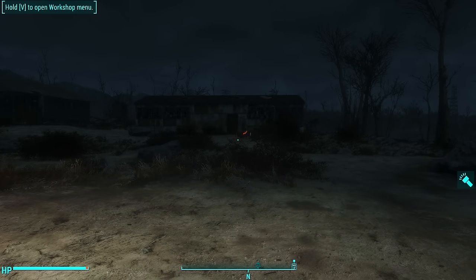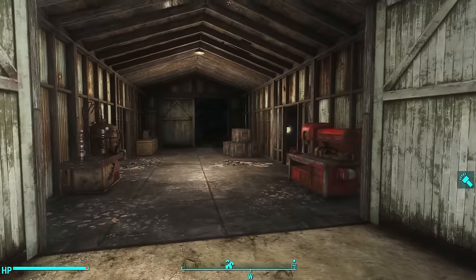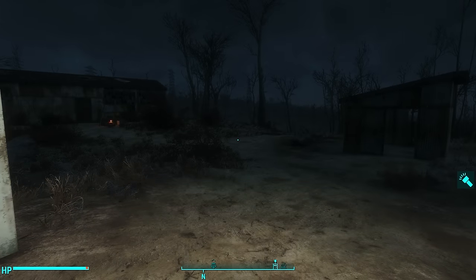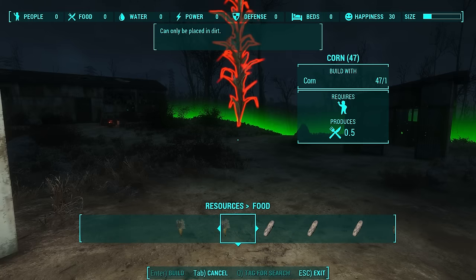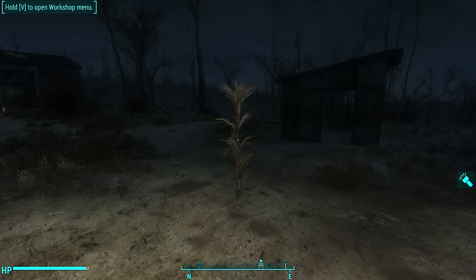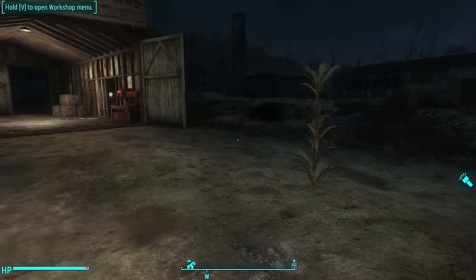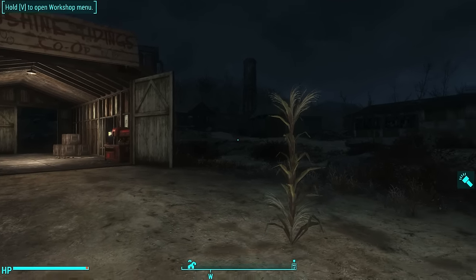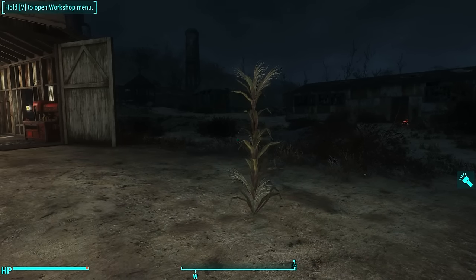Setting up a supply line alone is not going to take care of a settlement's food and water needs — you still have to build a farm and a water source. However, food generated in another settlement is available in workshop build mode. So even though this settlement had absolutely no resources, because I set up a supply line I can now build a corn stalk — which I couldn't before. Thanks to the supply line I can build a farm, but this settlement still has to generate its own food for settlers to get the happiness bonus.